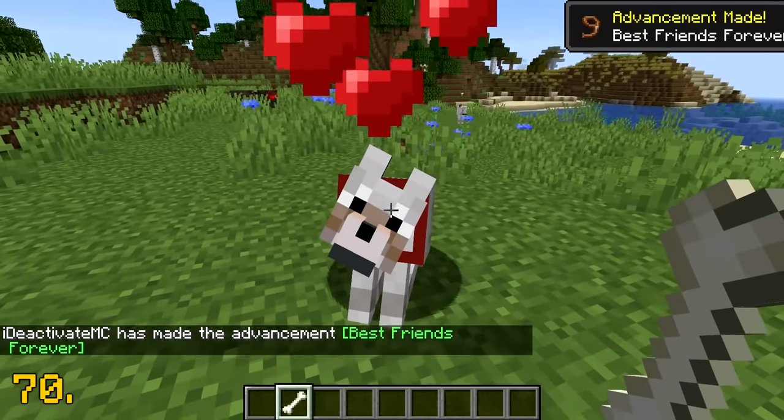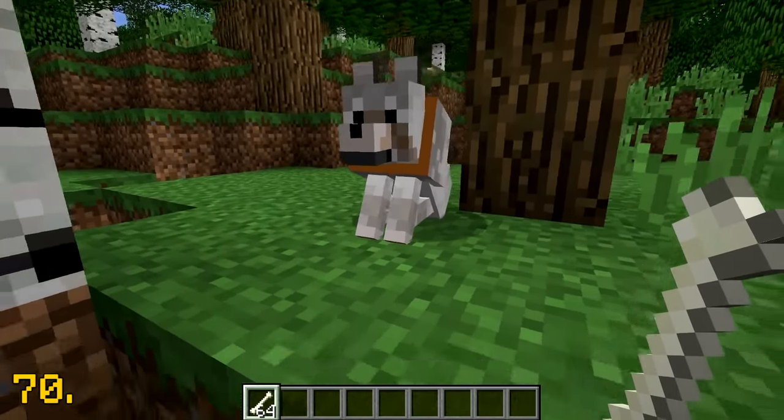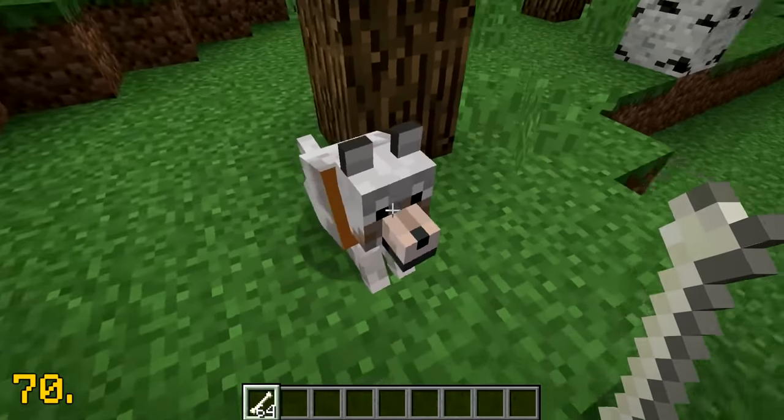The default color for a tamed wolf's collar is red. However, in version 1.8, the default color for a tamed wolf was changed to orange for some reason.